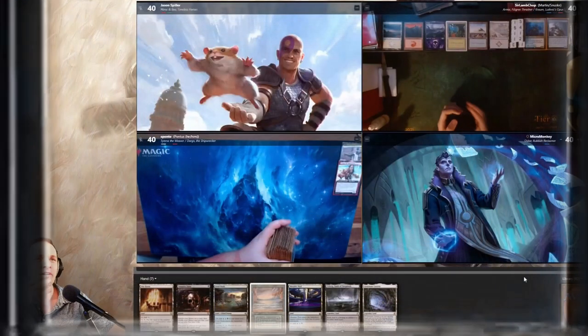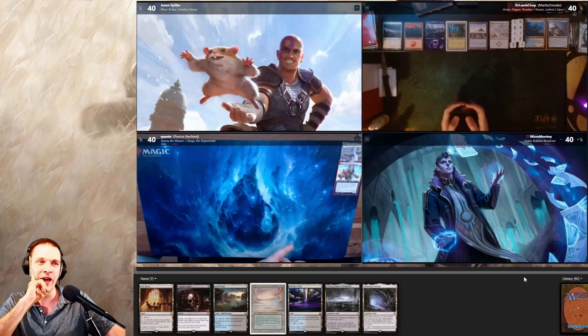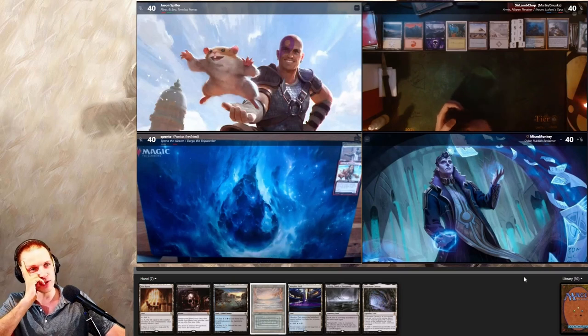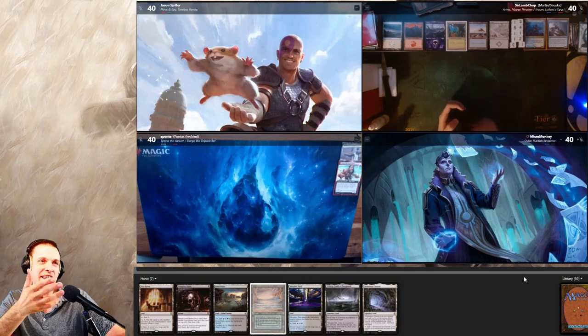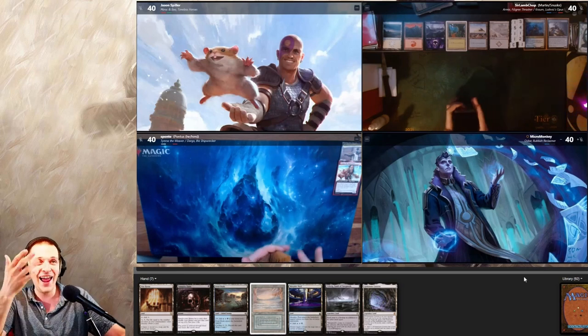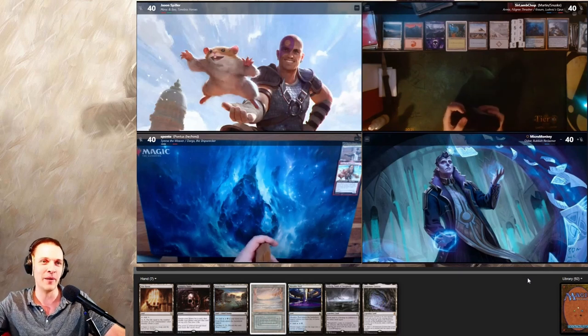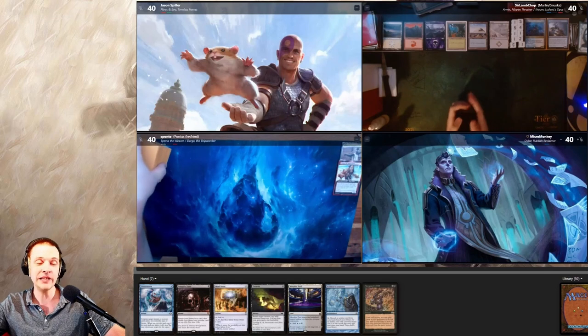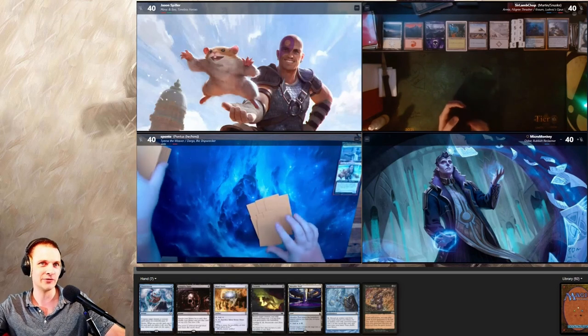We are third in turn order and we have a Vampiric Tutor and a Gemstone Caverns. We could do a start-game Vamp Tutor and have two mana — that's great — but look at the hand: it's just lands. We have to mulligan this even though I really want to keep the Vamp Tutor and Gemstone Caverns.